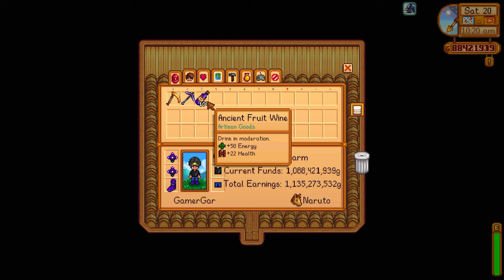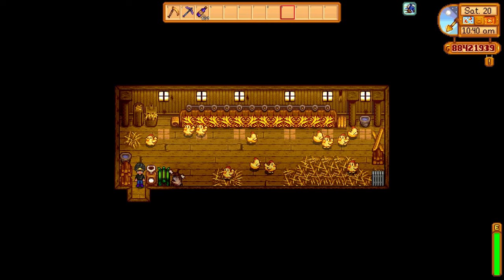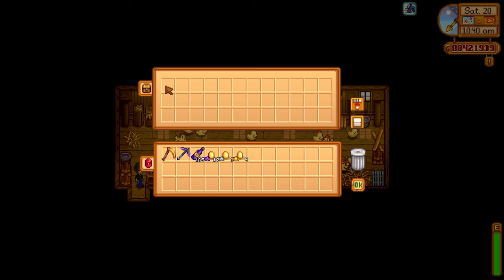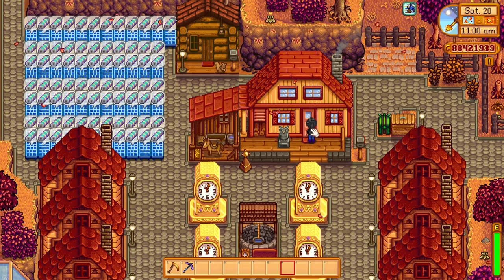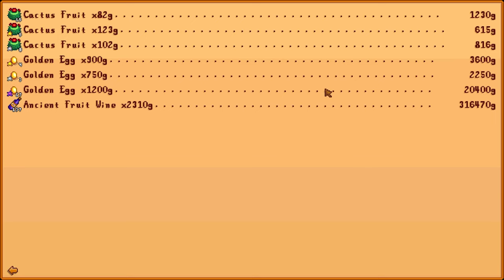How do you know if an item is an artisan item? It's simply stated underneath the item name. For example, aged fruit wine will say 'artisan goods' underneath the name. With the golden egg, it will say 'animal product.' These professions increase the base sell price of these items, bringing in much higher profits than you'd normally get.